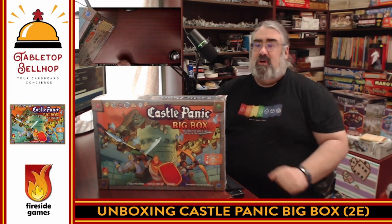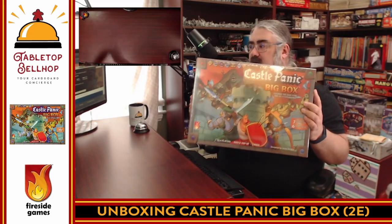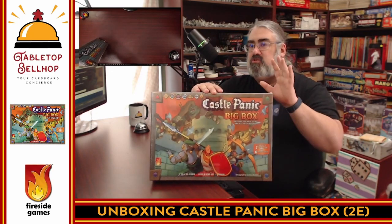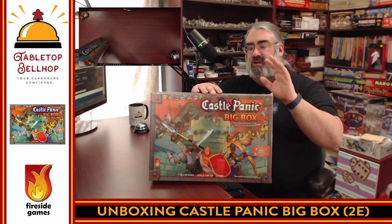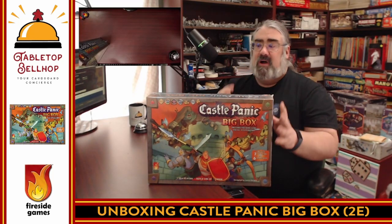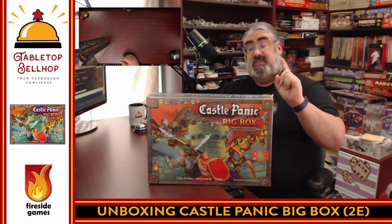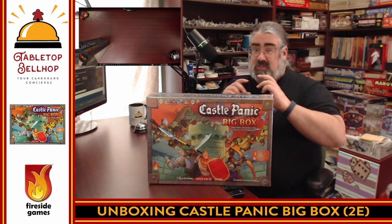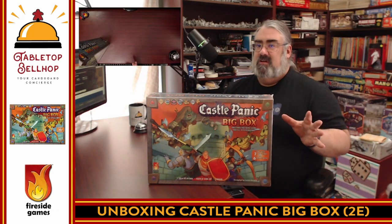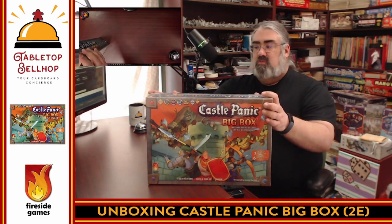Tonight, I want to improve your game night by letting you know what's inside this very large, very aptly named big box. This is the new second edition of Castle Panic in its giant box with all four expansions — every published expansion — as well as seven promo cards and six promo towers. This is honestly everything you can possibly have for Castle Panic from Fireside Games, all in one box.